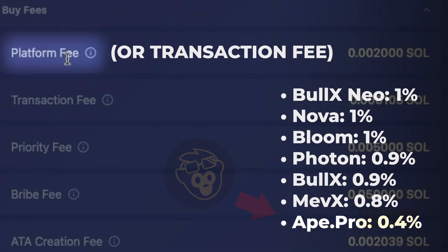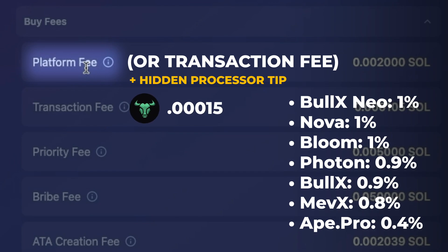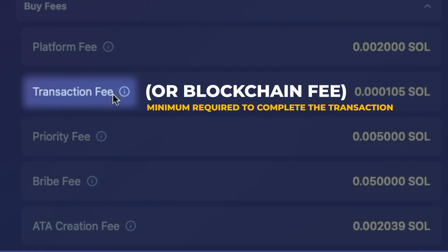Also note that in addition to these base platform fees, they may also have a hidden tip required by their processor as a priority fee minimum. For BullX, I believe that's 0.0015. Next is a transaction or blockchain fee — the minimum required to complete the transaction on the chain. There is gas required, not as crazy as ETH, but you do have required fees that the processors and Solana charge to complete the transaction.